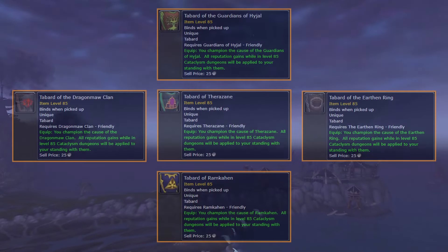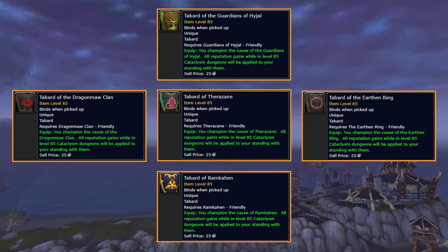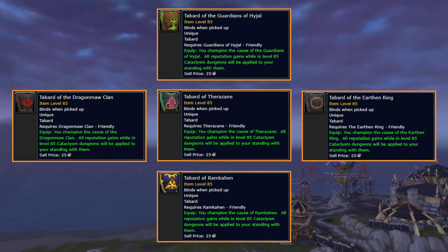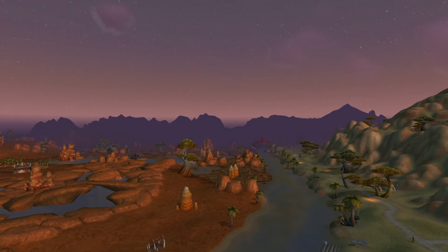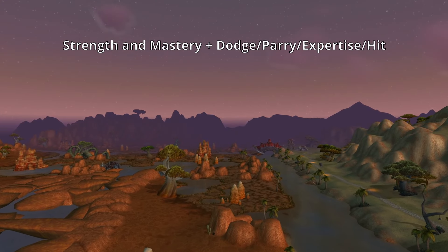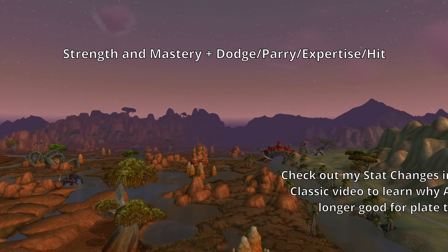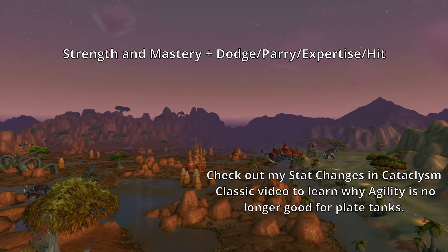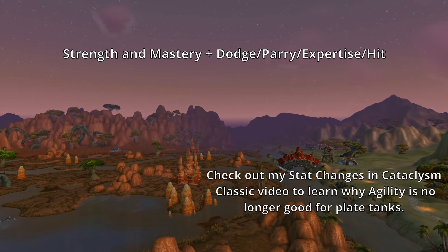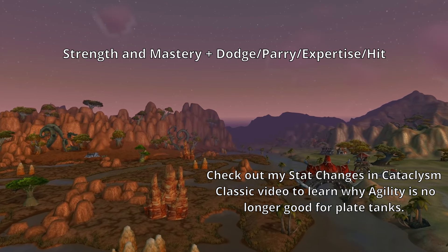Like in Wrath, pretty much all of these reps have a tabard available at friendly that, when worn, gives you rep from mob kills in high level dungeons and heroics. The type of gear we're generally looking for as plate tanks is strength gear with mastery as one of the secondary stats. Dodge, parry, expertise, and hit are all great for the other stat, and keep in mind you can always reforge to change 40% of one of the secondary stats to a stat that isn't already on the item.